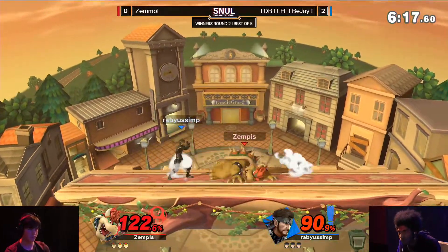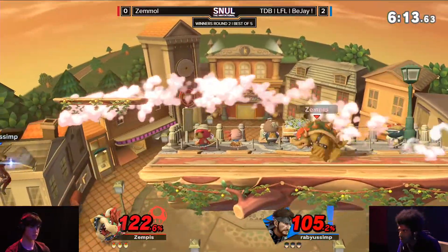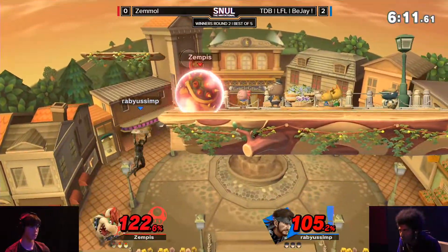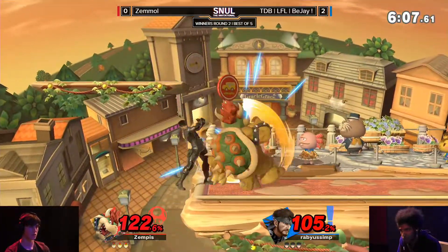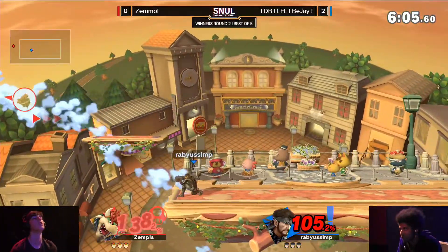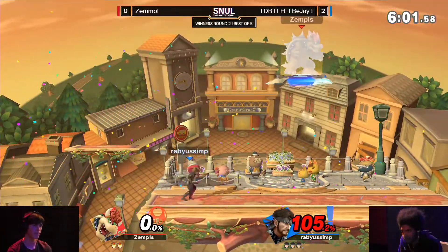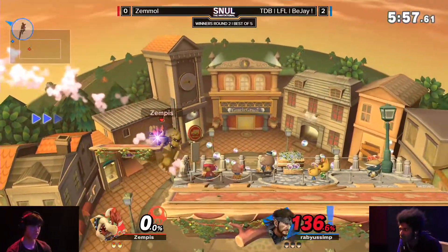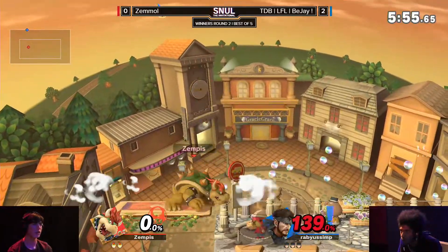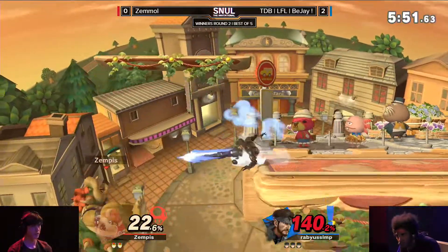Zemmul actually getting a lifesaver right there — wanted to go for the Nikita, but his own grenade blew up in his face and that prevented him from getting it out. Now Zemmul in a decent position. Nikita — there it is, there it is — finally he goes low. Every single time Bowser has gone low, those high Nikitas had been waiting for him. He finally gets the edgeguard — bit of a co-operational combo there, interesting.